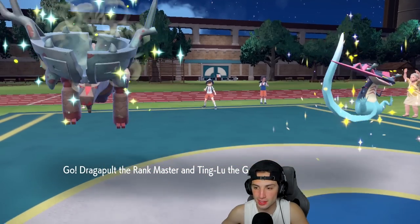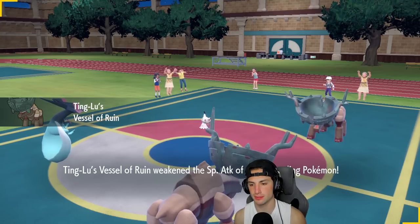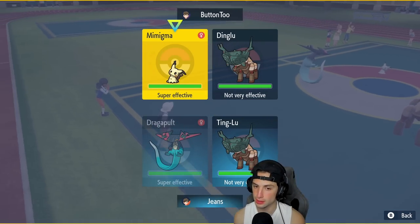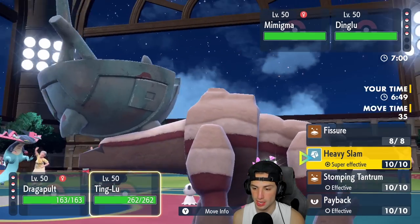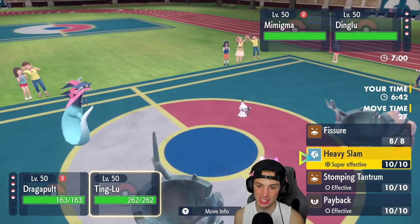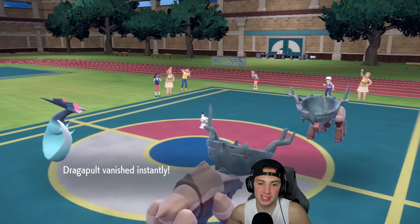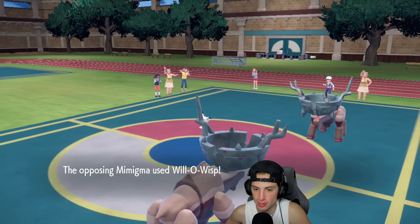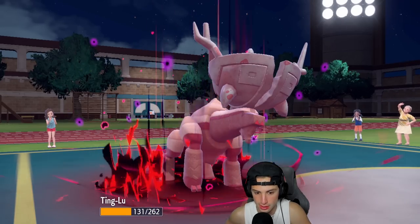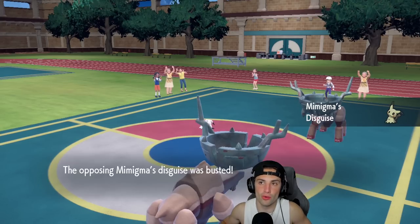We're leading Dragapult and Ting Lu. I could steal their Tera or use Phantom Force to go after Mimikyu. I'm leaning towards Heavy Slamming into Mimikyu and then going for Fissure on their Ting Lu next turn. So I'm going Phantom Force and dipping out — there's a chance Mimikyu wants Trick Room, but we'll hope for the best.